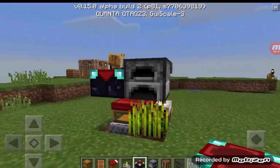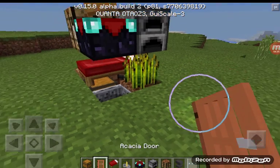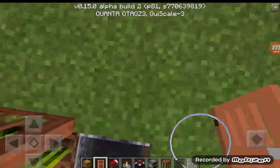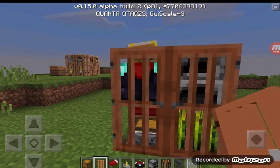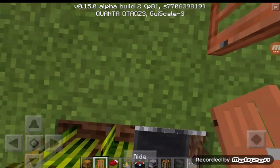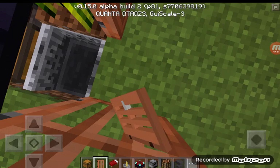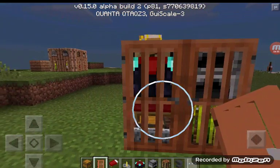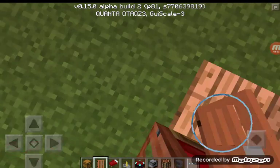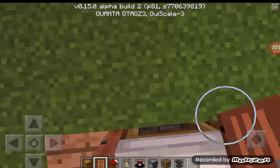Now you have something like this. You're going to want to take doors - preferably not oak because zombies will break them down. I'm going to use acacia doors. Stand like this and tap the very edge; it looks nicer when you place the doors down this way. Place them all the way around just like so.